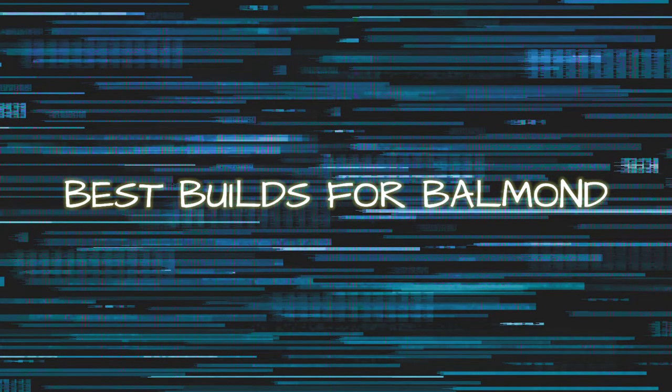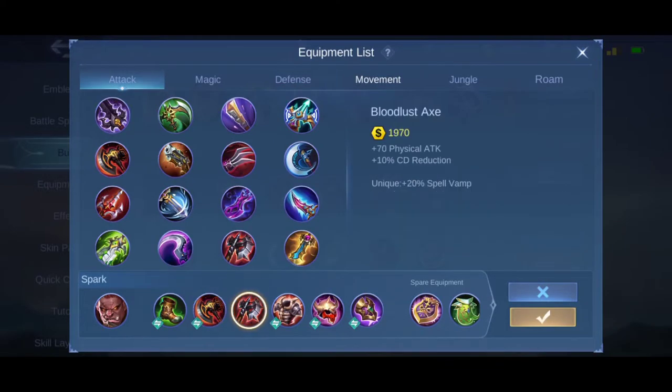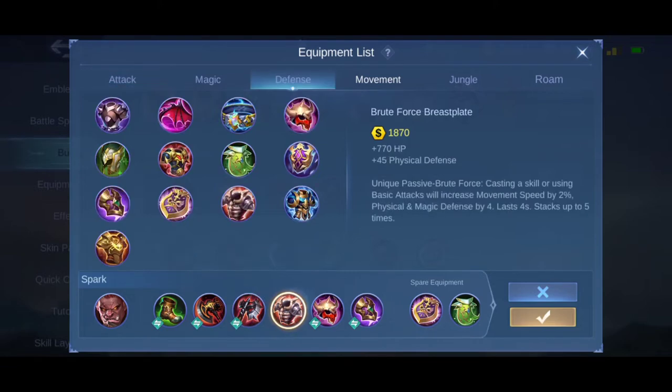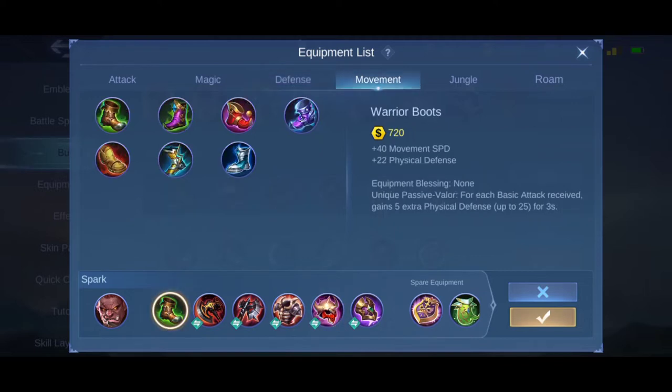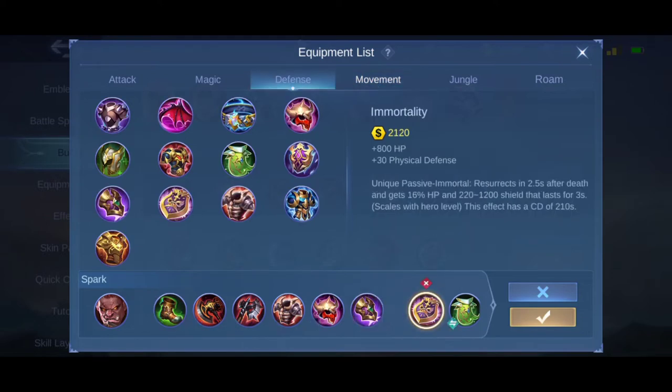Best Builds for Bomin. The best builds for Bomin typically include War Axe and Bloodless Axe, as they both complement his gameplay and increase his damage. The Brute Force Breastplate, Cursed Helmet, and Warrior Boots are included to add HP and more physical and magical defense. The last item is interchangeable — you can either use Dominance Ice to reduce the enemy's recon abilities, or Immortality to give yourself a chance to be resurrected.